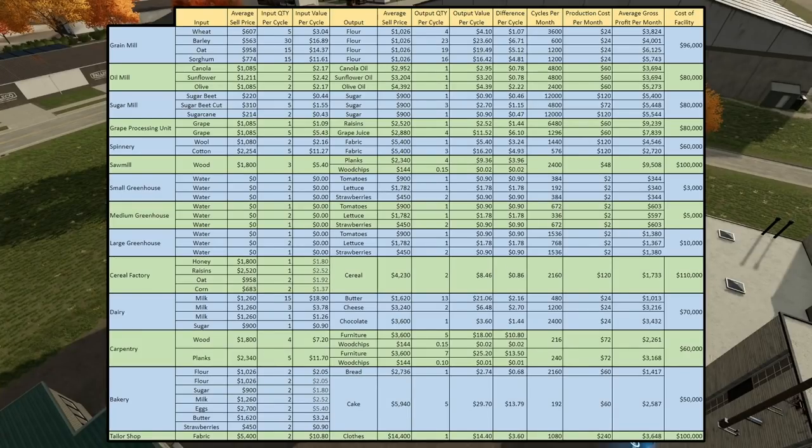Here's the entire sheet with all the data. Jump over to Discord to get your own copy and be able to zoom in. The last column is cost of facility — the grain mill costs $96,000. Running just wheat-to-flour gives $3,800 per month, so it takes quite a few months to pay off. But if you run all four flours at the same time, you're looking at about $16,500 per month, paying off that $96,000 in about half a year. Productions are definitely not a bad idea — you just need to maximize inputs to magnify your profits.